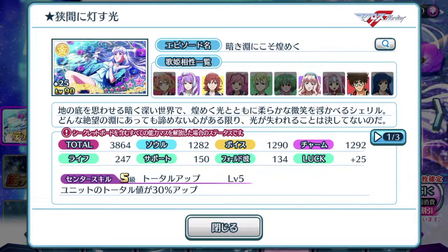The total score of this episode plate is about 3864, with a well-balanced stat all around. You want to pay attention to who else is usable for this episode plate — you might like Mikumo, Kaname, and Basara more than Cheryl. The center skill total is 30%, which is low, so it's not meant to be used as a center position episode plate.